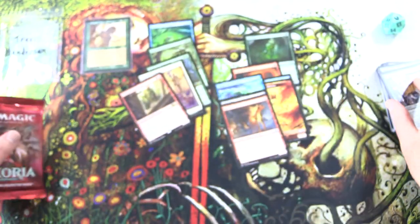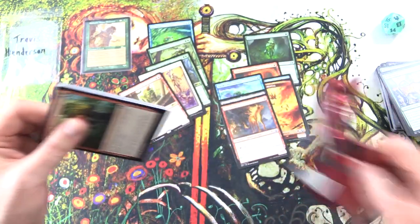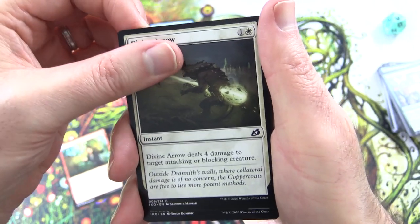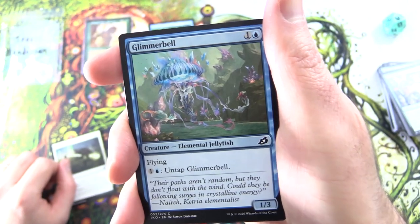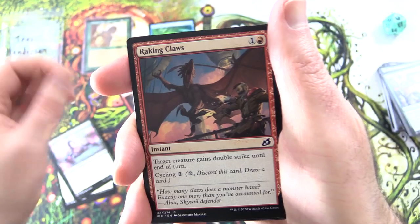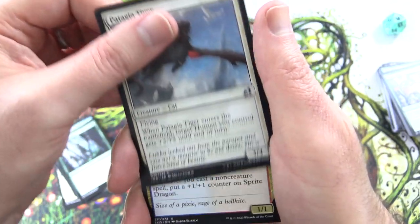Final pack here, and I hope you enjoyed this video. If you did, give it a thumbs up. Hit the subscribe button for more Magic the Gathering unboxings, and be sure to tap the notification bell to be notified as soon as new videos are released. Let's see if we can get more Elementals — fingers crossed. We have Cathartic Reunion, Divine Arrow, Glimmer Bell — Creature Elemental Jellyfish, 1/3 for 2 with Flying. Pay 1 and a blue, untap Glimmer Bell. Ram Through, Serrated Scorpion, Raking Claws, Hampering Snare, Blood Curdle, Thwart the Enemy, Patagia Tiger.